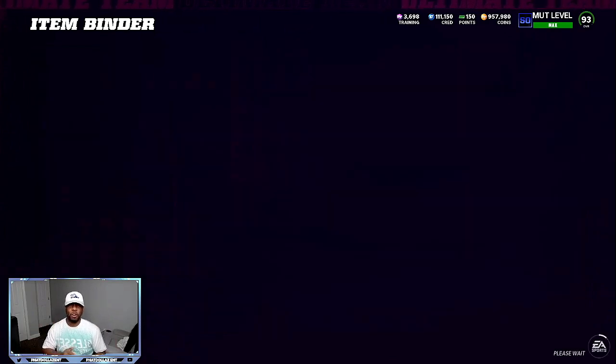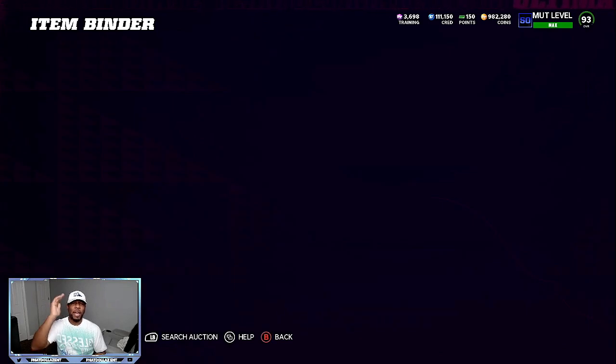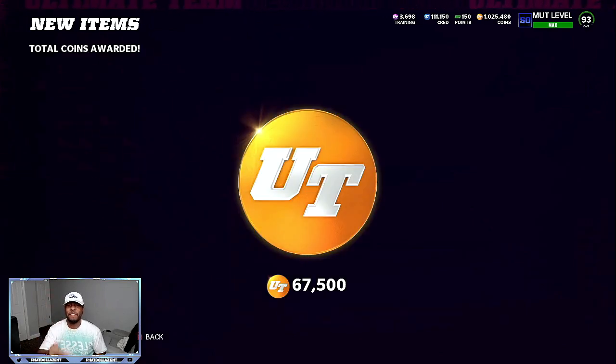So if I back out right now, he was just in my binder in the auction. You can see he sold and now my coin count is going to go up 67,500 coins. And if you've been doing the 500 coin method that I've been telling you, every elite that you saved in your binder — the price is way up.